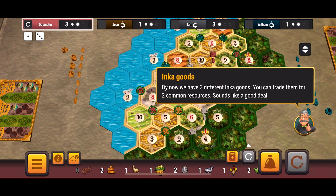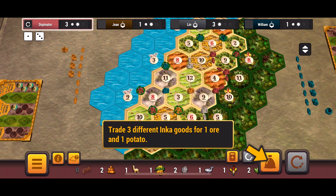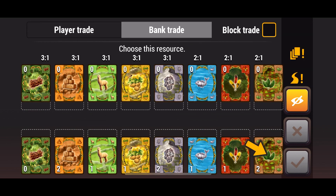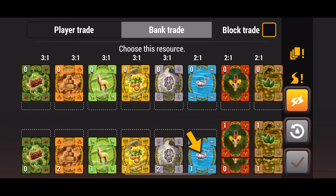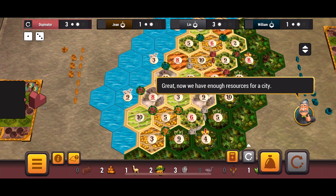By now we have three different Inca goods, and you can trade them for two common resources. Before, if you have any two of the same Inca good, you can trade them in at two-for-one for any one common resource. But now, trading three different Inca goods — one coca, one feather, and one fish — allows you to trade in for any two common resources you want: a three-for-two trade. That's a first for me and pretty cool. That was something I always dreamed of in other expansions — combining different cards to trade for other cards you needed.